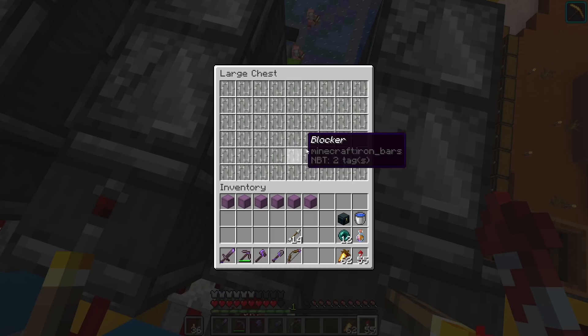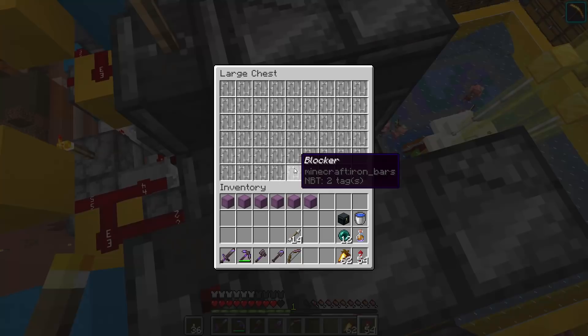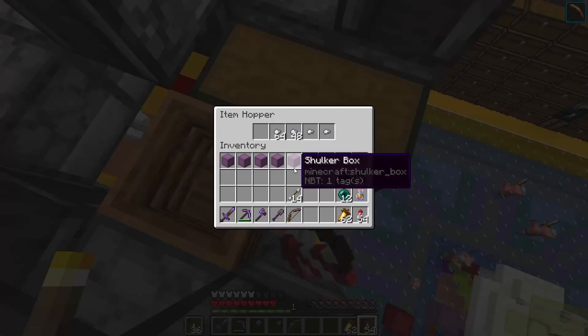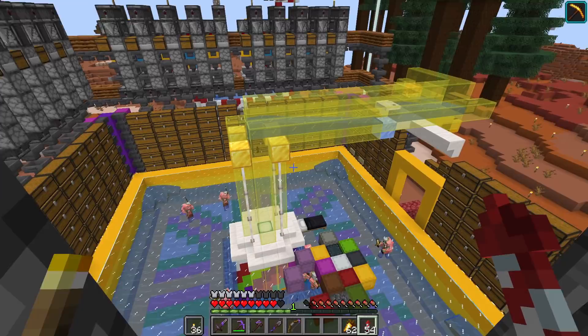Let's look at these chests. Inside here we've got these iron bars, all named 'blocker'. We just have to fill these up with those and then put in the items we need. All of these chests have got these iron bars in - every single one. That takes a lot of renaming, a lot of levels - that's why I've only got one level. I've been back to the Enderman farm a few times to get enough levels. We've got to do this for all the double chests around here, and also the hopper underneath each one also has all these renamed items, but they've got to be different items.